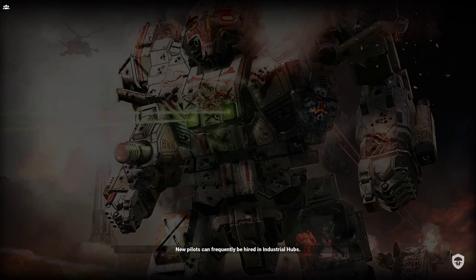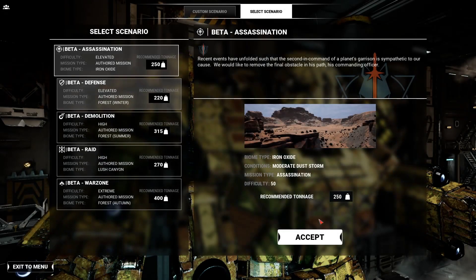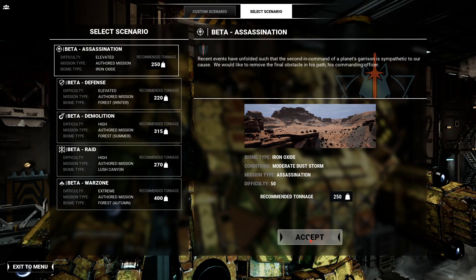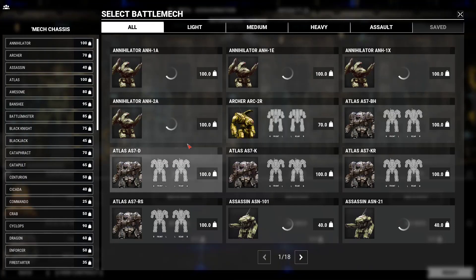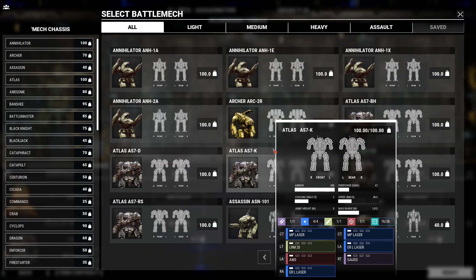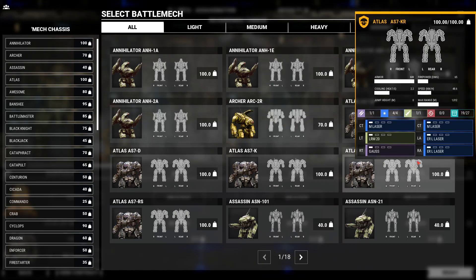Let's go into some Instant Action. I think I'm going to try something a little different. I really like the Nightstar, but I don't want an Annihilator — the Annihilator is tons of firepower but way too slow.